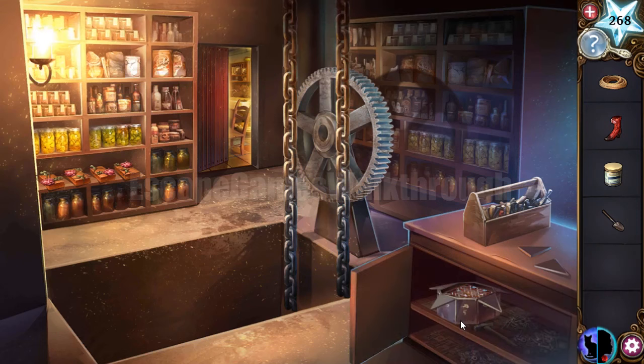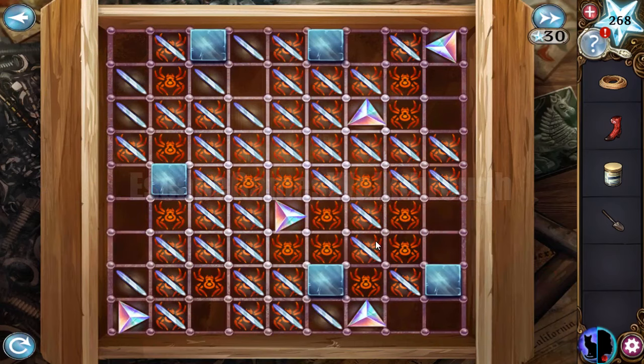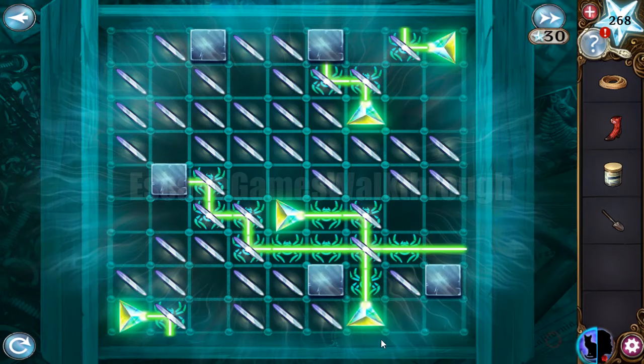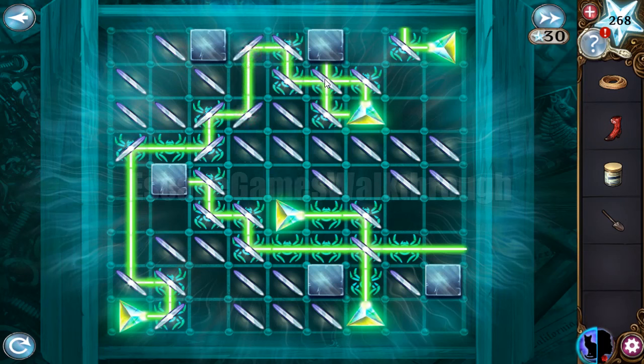Using the key to open this cabinet, we get the mirror puzzle to solve. We rotate the mirrors to make reflections so the beams move through all cells with the spiders. Here's the solution — changing to the cat's view. Let's change these mirrors: this one pointing up, right, up, right, down.